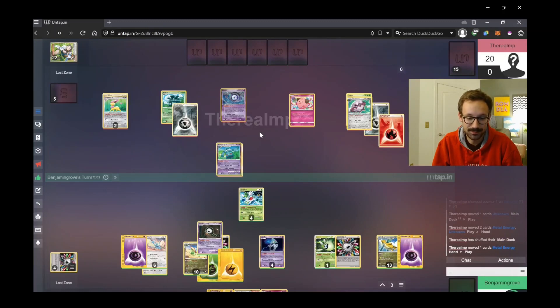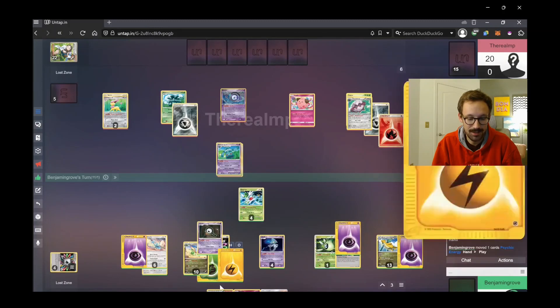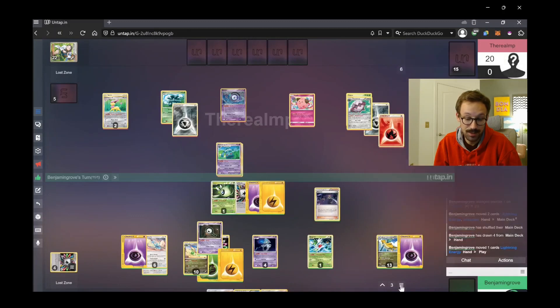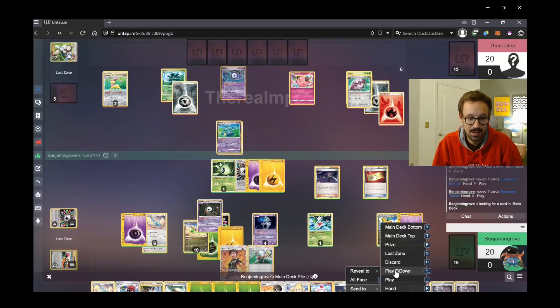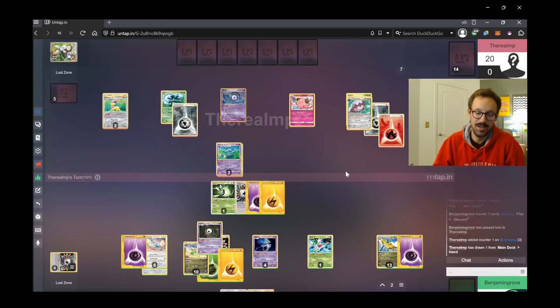Continuing on — I drew for turn and attach psychic, which is not a Forest Breath energy. I was looking for a Forest Breath energy but that's not what I got. I use Reserve Ticket and I think I'm getting Spark, just because that's an easy way to sell energy back into play. Then I hit him with a Time Circle — illegally, as it turns out.